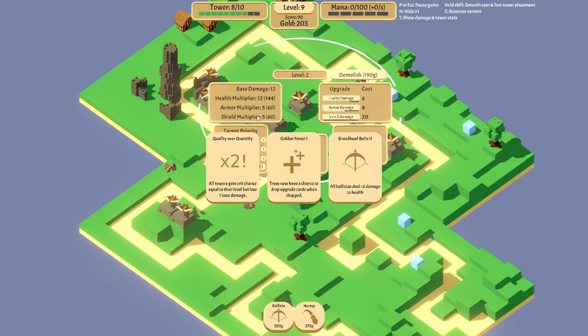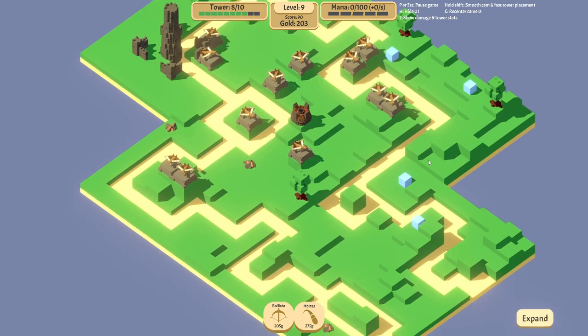If we take the crit upgrade we'll lose one base damage here, so the multipliers will give us much lower yields. Gain crits equal to their level — that's 2% crits — it's pointless. We'll just get one extra damage to health instead. This is the second level — it says plus two but it means one more than previously, since we already have plus one. So we'll take this.